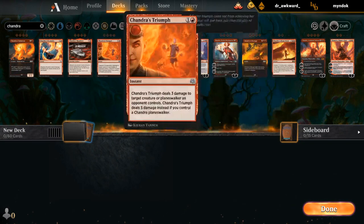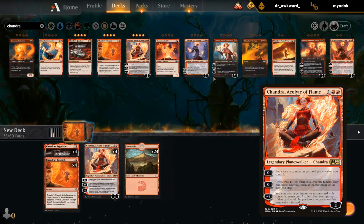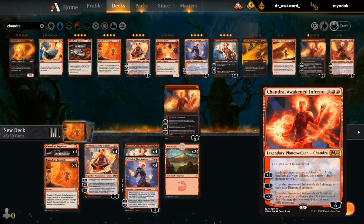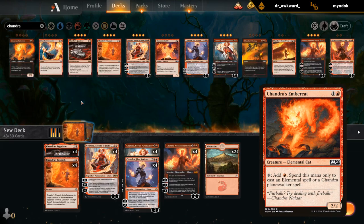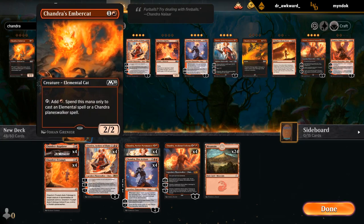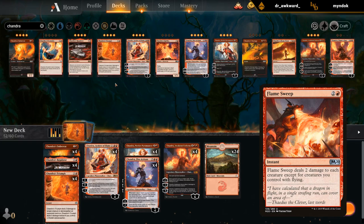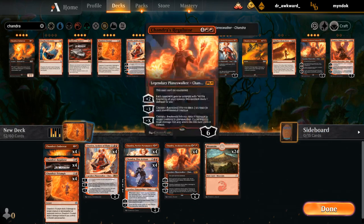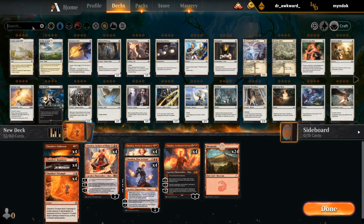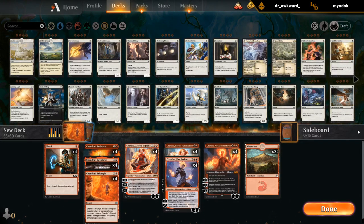We'll put Chandra in the search bar and see what comes out — a lot of Chandras. We could play the Amber Cat to ramp out turn-three Chandras, or we could just play more removal. The Amber Cat does make a card like Flame Sweep a little worse, so do we play Flame Sweep? Maybe it's not necessary if we just ramp into big Chandras. Probably one Shock. The mana base can definitely use some upgrades.